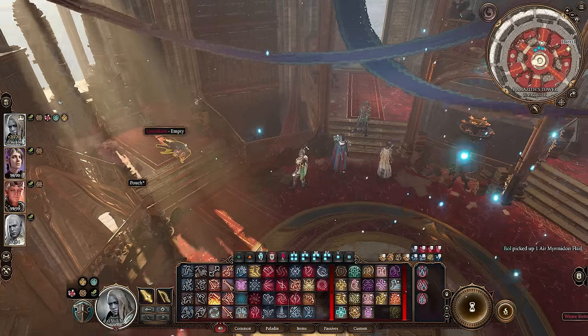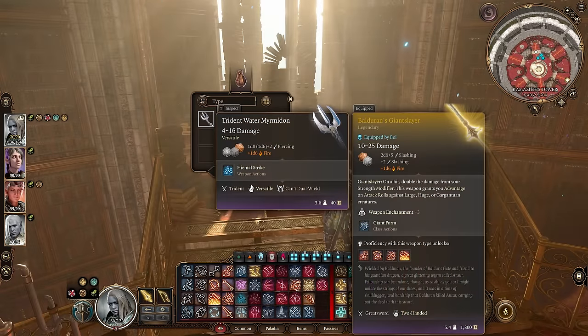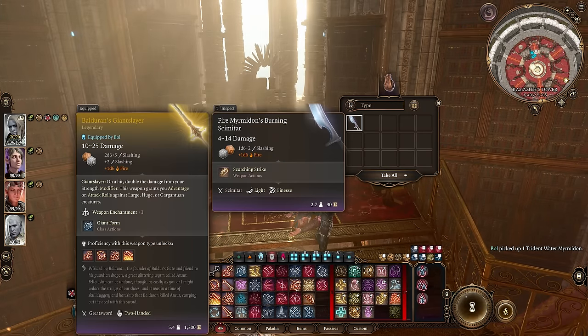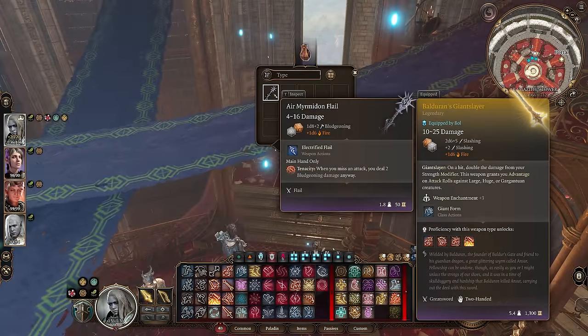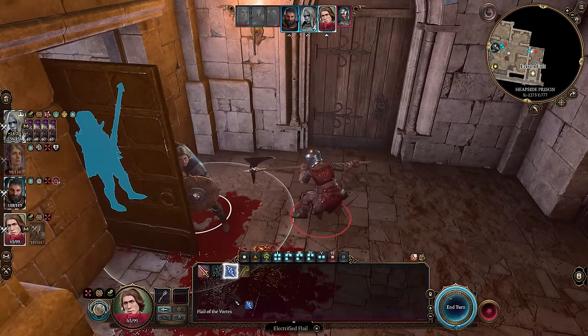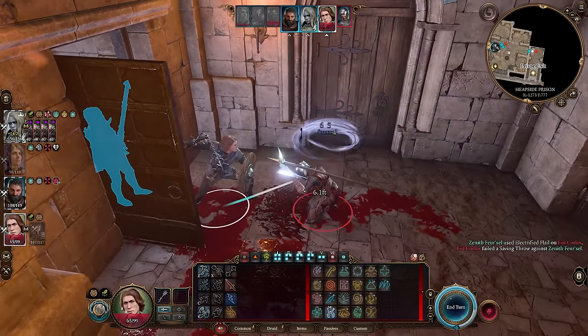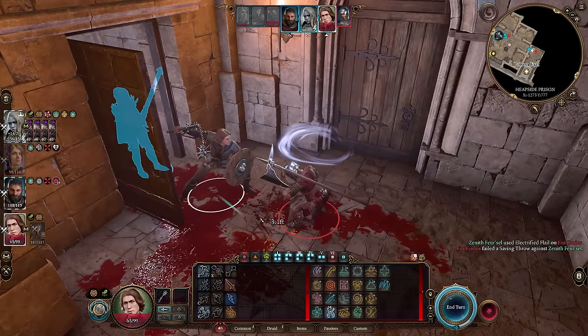This gives you access to the Flail of the Vortex, the Trident of the Depths, and the Scimitar of Cinder. Each of these weapons have powerful weapon actions — especially the Flail of the Vortex which can stun a target for two turns. Since you aren't supposed to get these weapons, there are no attack animations when you use them, so it does look a bit buggy.